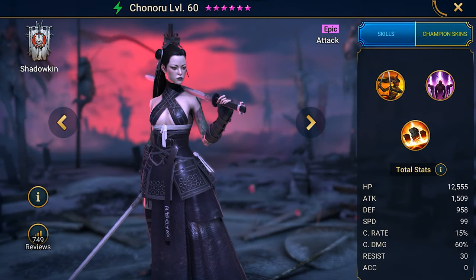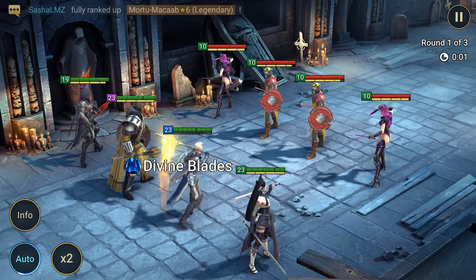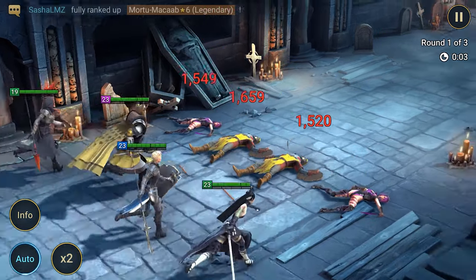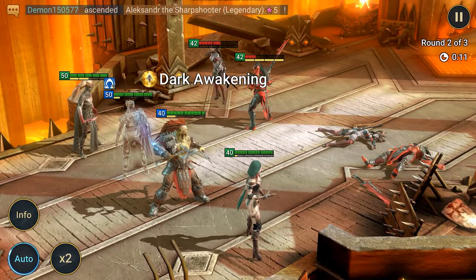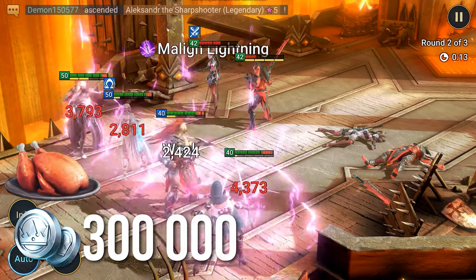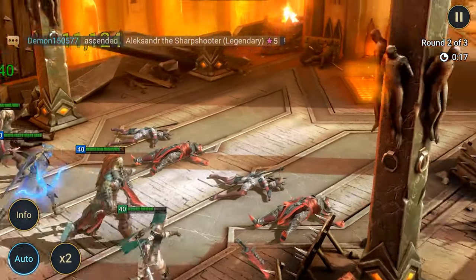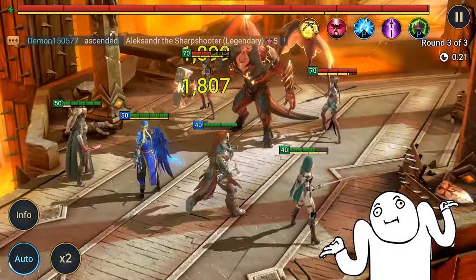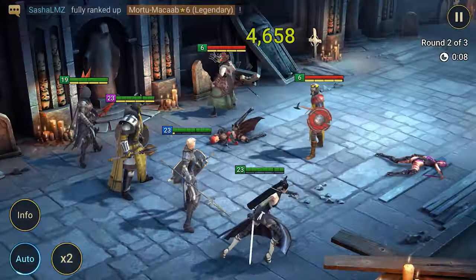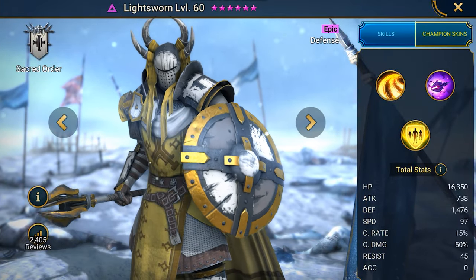The third link from the description gives you the hero Kanoru. This is a relatively new champion from the Shadowkin faction. She deals lightning damage and can be used in both PvE and PvP. An additional 300,000 silver and a chicken can be spent on leveling up. Kanoru has an ability that can be obtained by entering a promo code, and you won't be able to get a second hero with a promo code in Raid Shadow Legends. If you are a complete beginner, I recommend taking Light Sworn at the start using the first link.